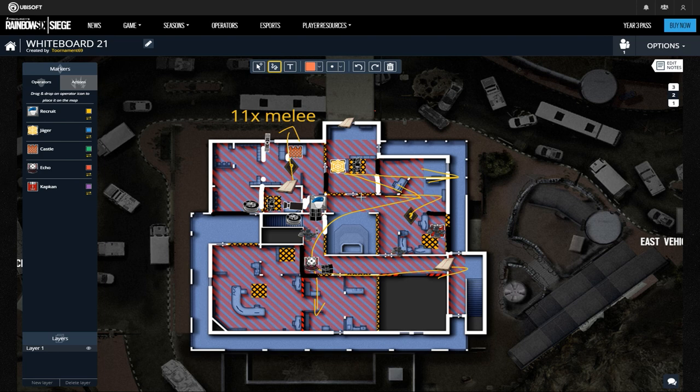Let's see how this strat looks like. All 10 reinforcements are going on the top: 3 in Archives, while 2 are facing W balcony and 1 facing Archives. One additional reinforcement is in Archives pointing Office. Since we are talking about the Office, there are 3 reinforcements just as marked. Final 3 reinforcements are on the long and short hold with Echo.